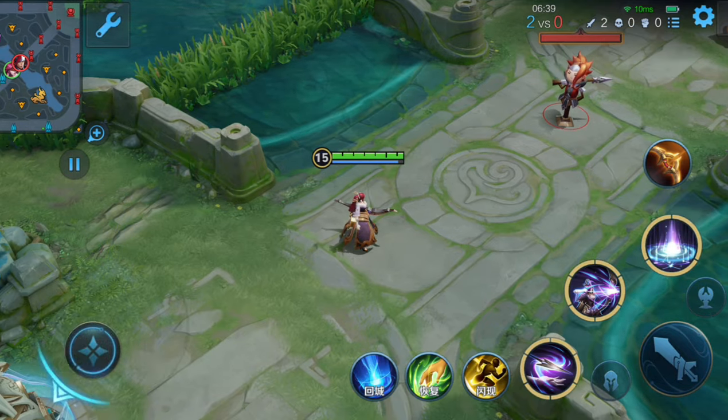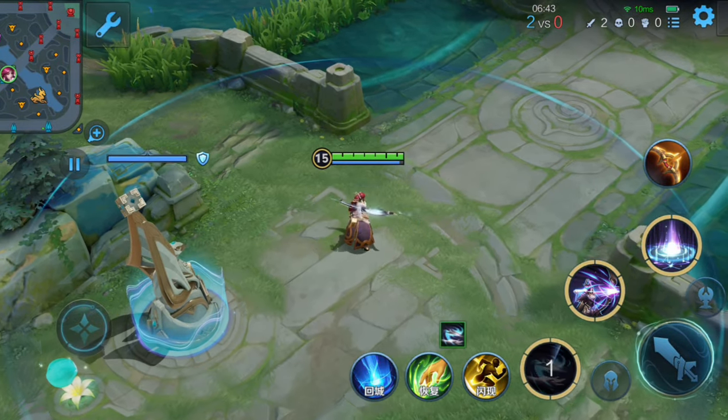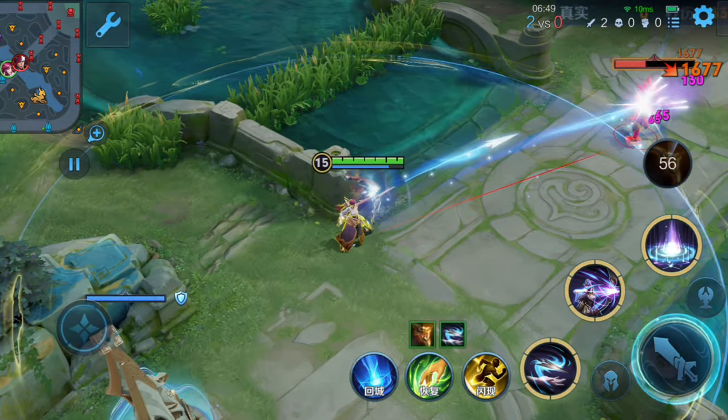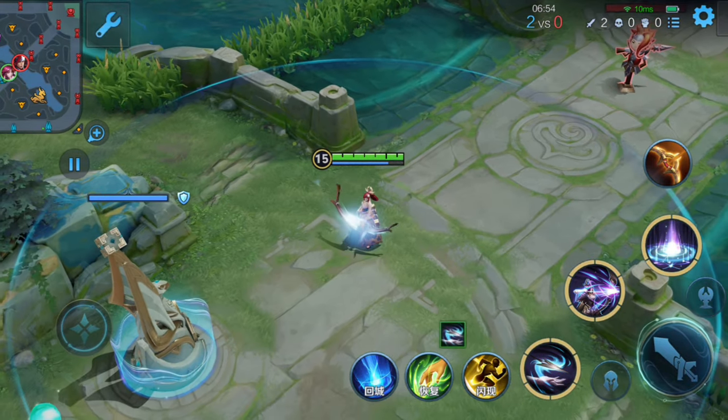With this skill, she can increase her basic attack range, but it will slightly reduce her attack speed. You can also use Sun Chaser's active skill to further increase her basic attack range — it is one of her core items. You can combine her first skill and Sun Chaser's active skill to deal damage from a very long distance.